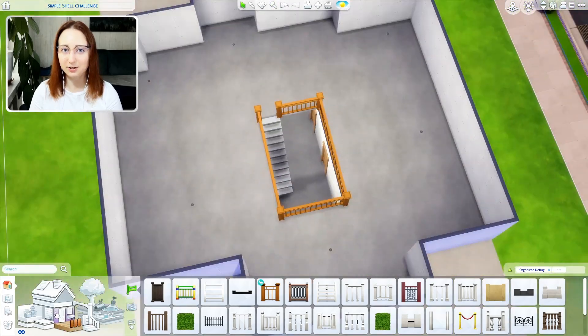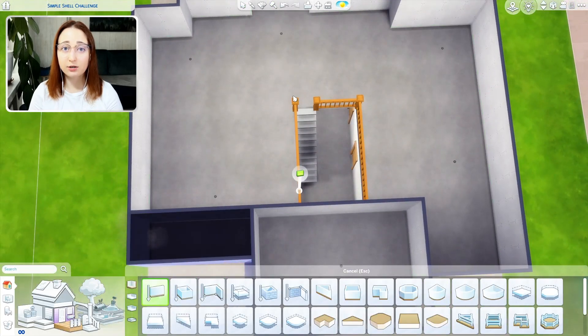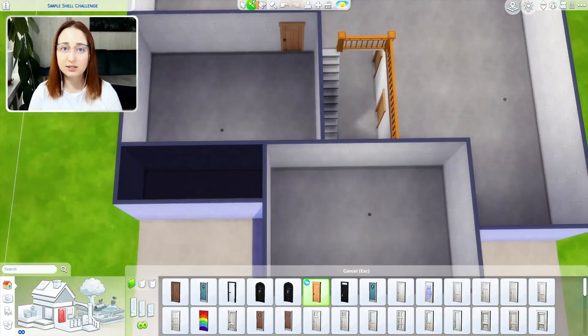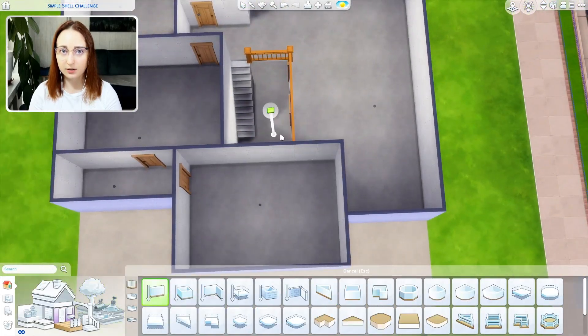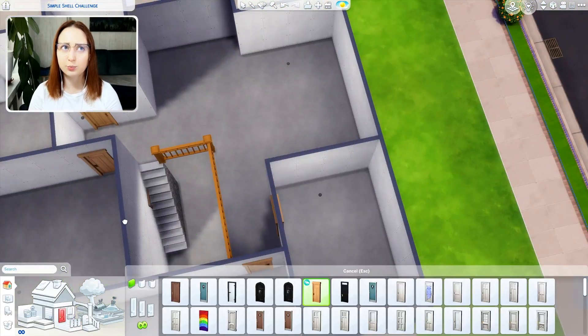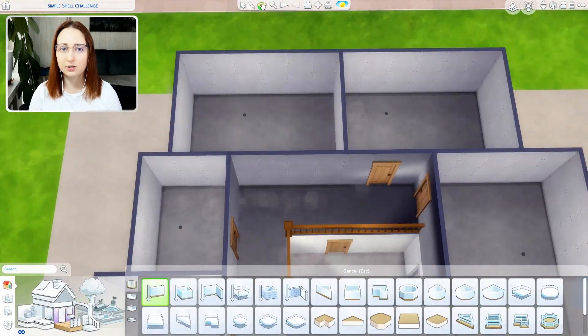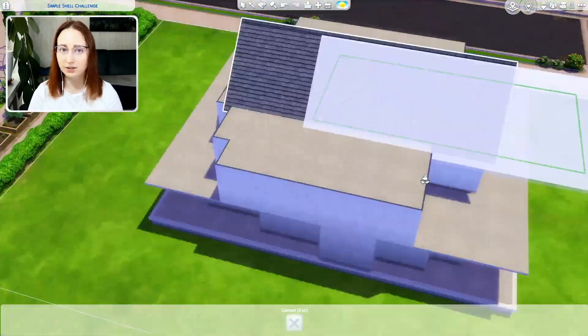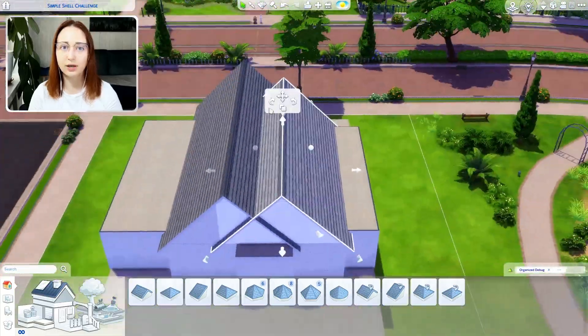I can revisit this build if I cheated, if needed. By the way, reminder that I limit packs in my shell challenge. This time it is based game plus Seasons expansion pack. And I limited my color scheme to peach, pink, purple, black and white, and orangey-toned wood. I will link here the video where I explain it in more detail in case you want to go back and watch that.